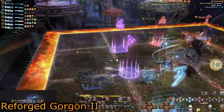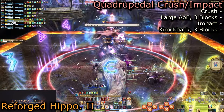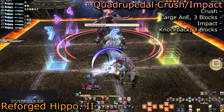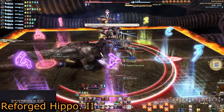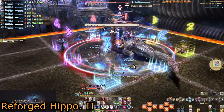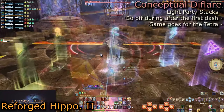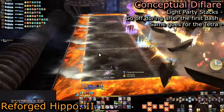Now let's go over the second Hippocampus. Arm's Length and Surecast are especially wanted for his landing this time, since he will turn to a random cardinal direction and cast either Quadrupedal Crush or Quadrupedal Impact. He will jump to the edge of the arena in that direction. Crush is a gigantic AoE with a radius of three squares, meaning only the furthest row or column away from him is safe. Impact is a gigantic knockback sending you about three squares, so make sure you're running to his landing spot. From his new landing spot, he will cast either Conceptual Tetra Flayer or Conceptual Die Flayer. Tetra Flayer is designated partners; Die Flayer is light party stacks.